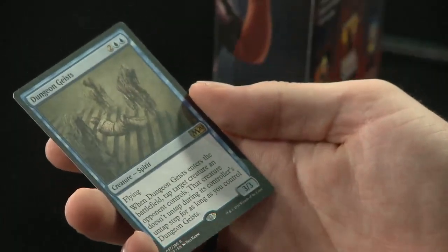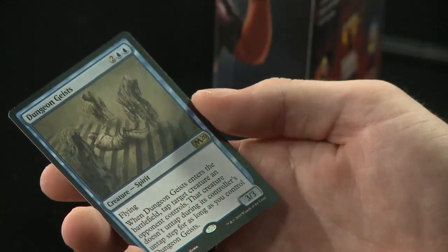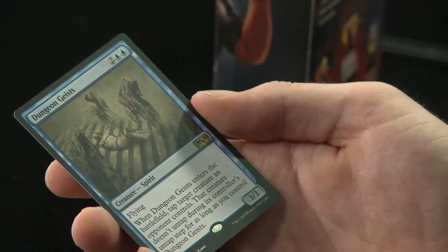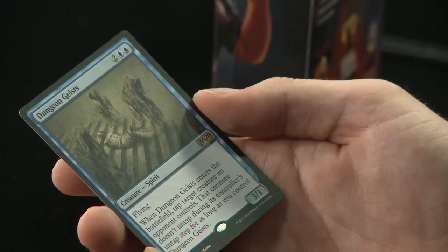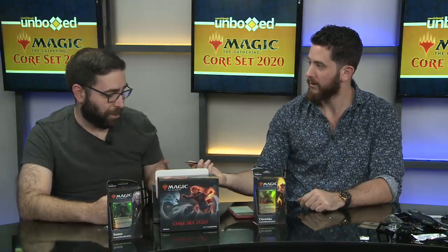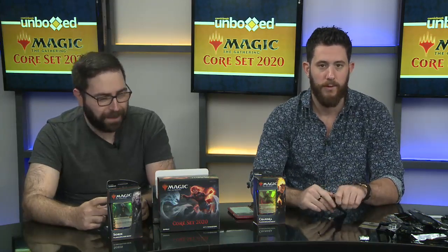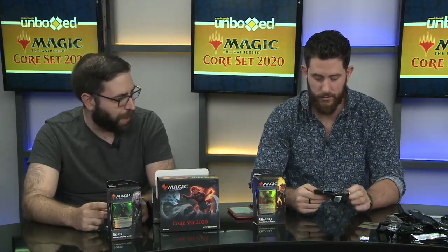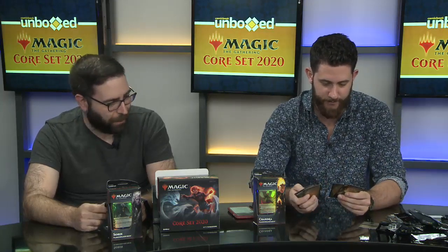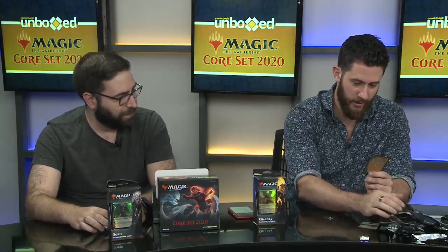Blue rare: Dungeon Geists — creature Spirit with Flying. When Dungeon Geists enters the battlefield, tap target creature an opponent controls. That creature doesn't untap during its controller's untap step for as long as you control Dungeon Geists. This is another card making the rounds in those blue-white flying decks. It doesn't quite remove a creature, but keeping it tapped — as long as it doesn't have some powerful static ability — it might as well be removal. And the art on this one is pretty cool looking.